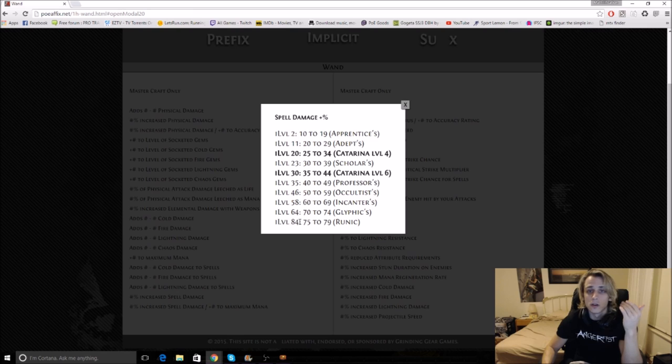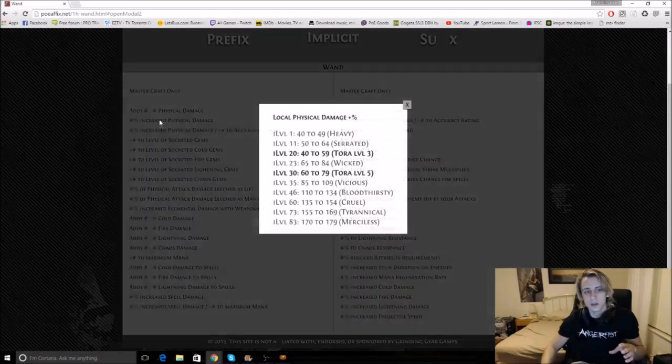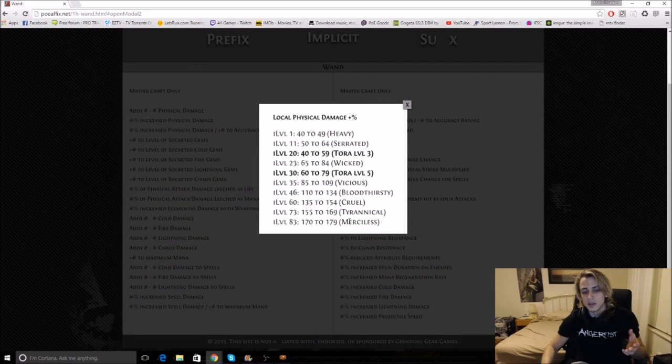Because even when you're crafting physical and elemental wands, hitting a Runic is actually still worth proceeding to craft. You augment it if it's something nice, you regal it if it's something nice — you can actually make good currency there. So typically you go for an 84, but if you really don't care about that, an 83 is what you're looking for to hit the Merciless.